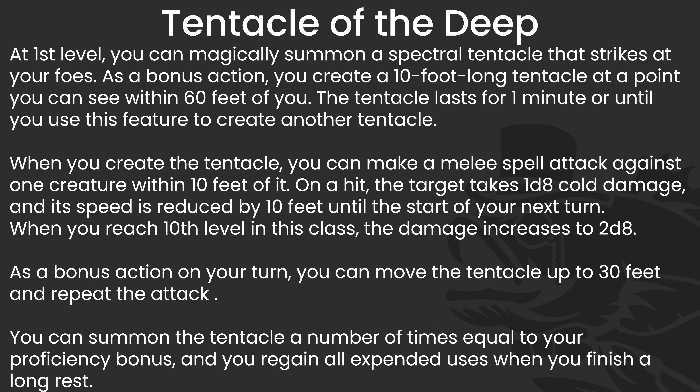At level 1 we also get a couple of features, and the first is Tentacle of the Deep. This allows us to summon a tentacle and smack people around with it. As a bonus action, we can create a 10-foot-long tentacle at a point we can see within 60 feet of us. It lasts for one minute or until we do this again. When we create it, we can make a melee spell attack against one creature within 10 feet of it, and it deals 1d8 cold damage and reduces the speed of that creature by 10 feet until the start of our next turn. This will increase in damage to 2d8 at 10th level. We can also, as a bonus action, move the tentacle up to 30 feet and repeat the attack. We can do this a number of times per day equal to our proficiency bonus and get it all back on a long rest.